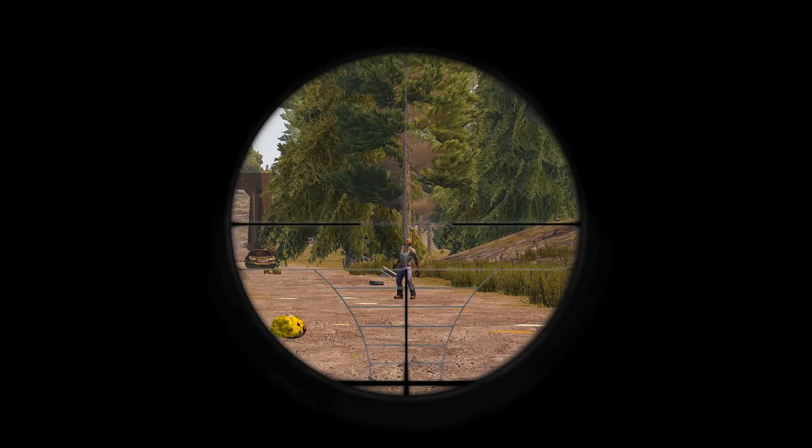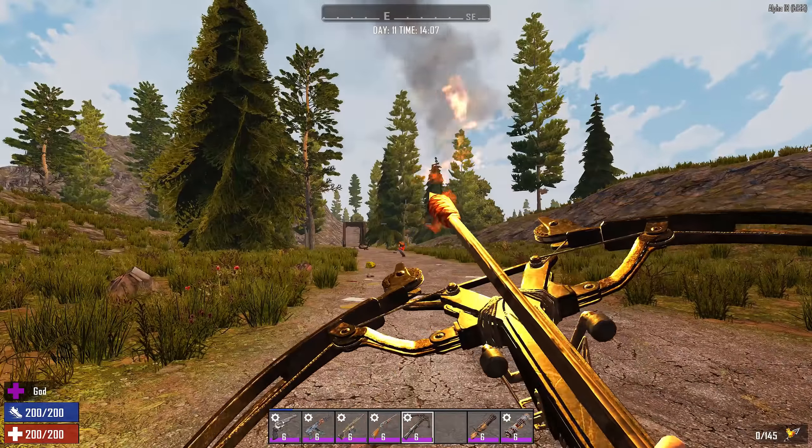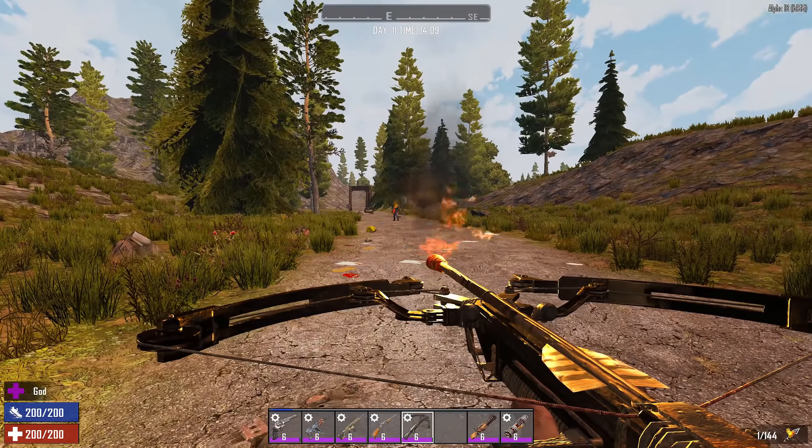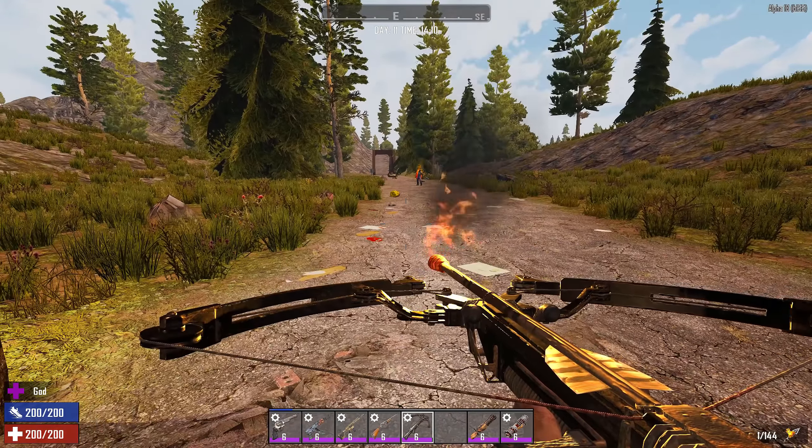Let's get a zombie at a distance. You can actually aim and shoot him — pretty good. Not bad. Of course I'll get some experience when he dies.